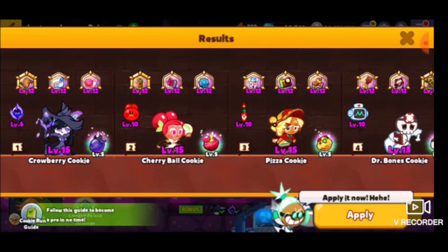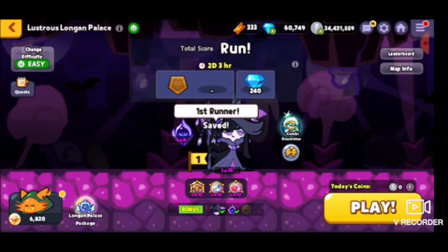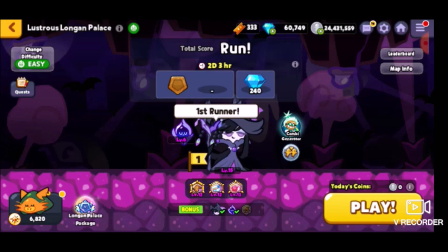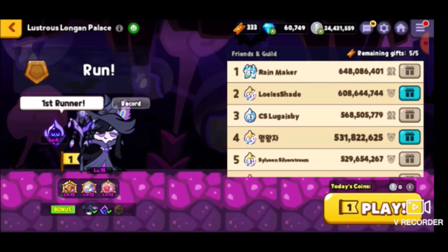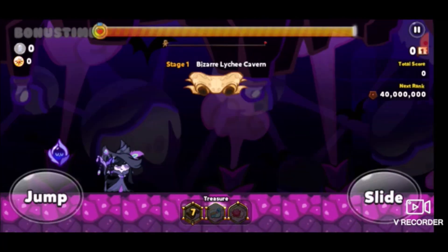The five cookies they automatically gave me were Strawberry, Cherry Ball, Pizza, Dr. Bones Cookie, and Candle White. I don't think it's going to instantly give me the rewards. It would actually be pretty cool if they gave you two separate rewards — like, oh, you beat it in Easy, here's some rewards, but you also beat it in Hard, so here's some extra rewards. That would be cool, but for now I'm just gonna try and run in Easy Mode and showcase how much easier it can be.